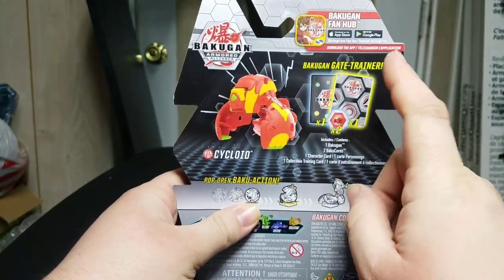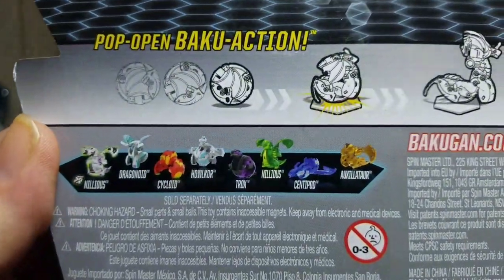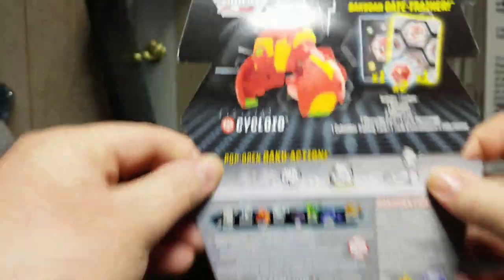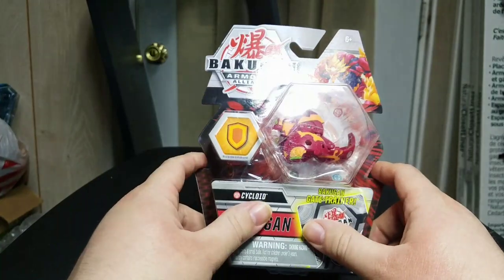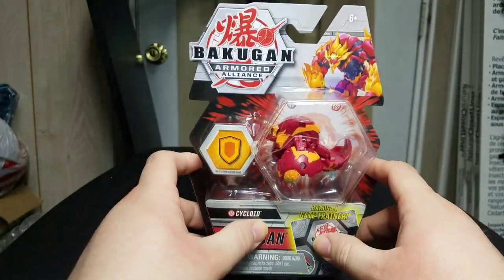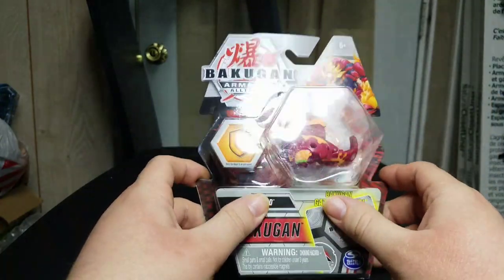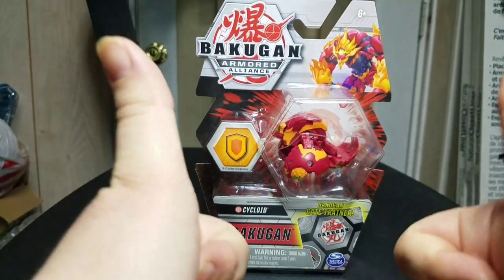Of course you get a character card, a gate trainer card, and then two baku-gear. Let's take a look at all the stuff you can get in this new wave, including that beautiful Diamond Nilius which I hope I can find here soon. Hopefully when this whole thing is blown over maybe I'll find him, but who knows how long that's going to take.